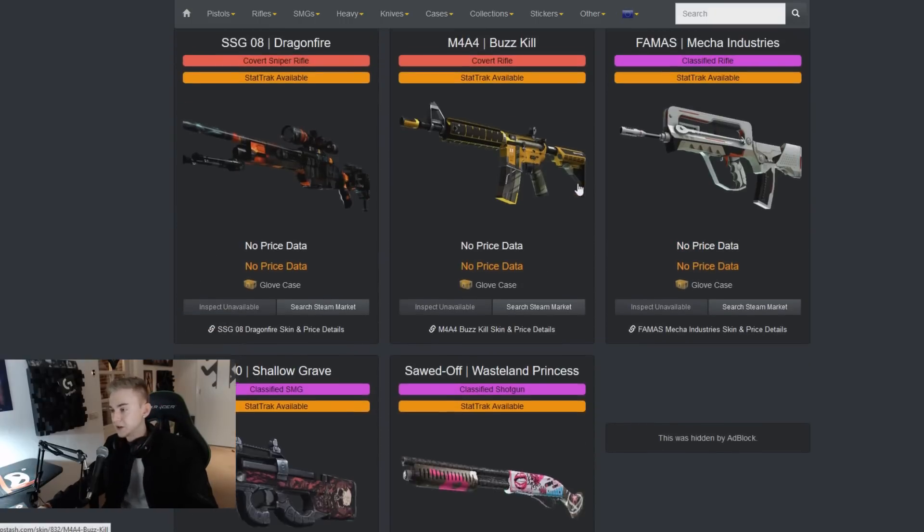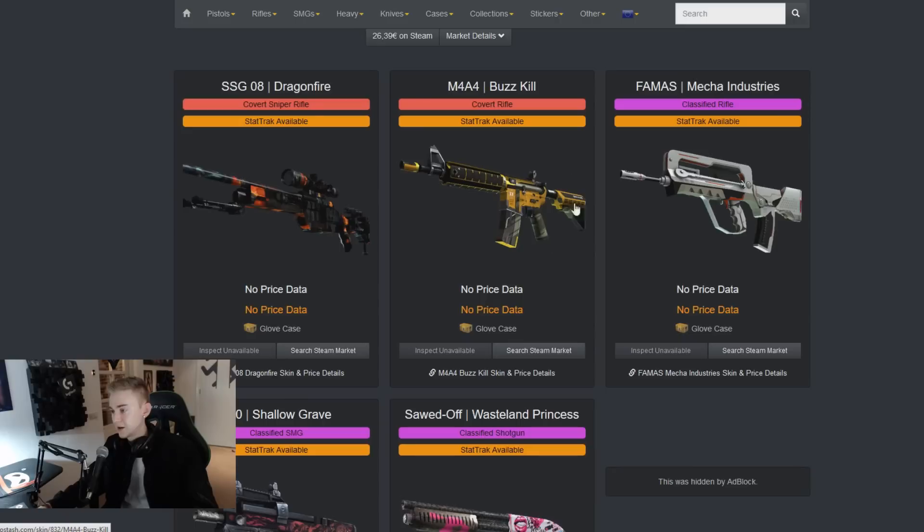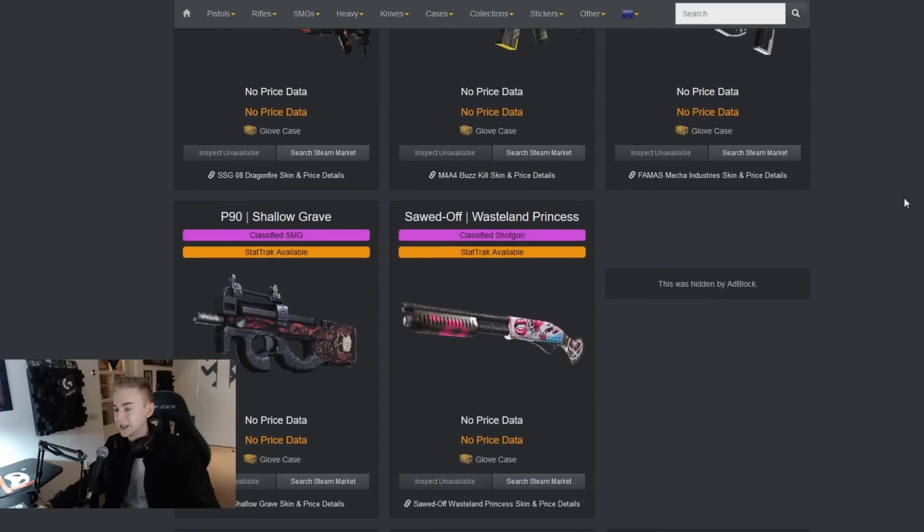We also have the M4A4 Buzzkill, that looks pretty sweet - it looks maybe a little bit like the Asimov. The yellow was turned to a white, but I'm a fan of the Mecha Industries series of skins, so I think the FAMS - I like it, I approve that.